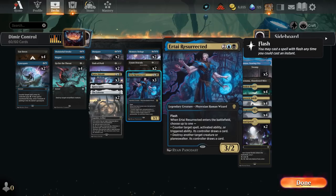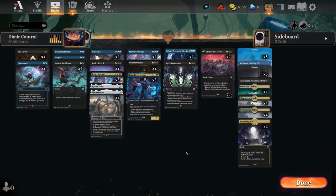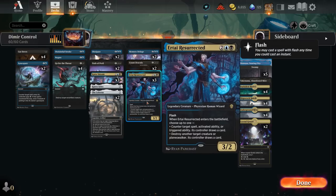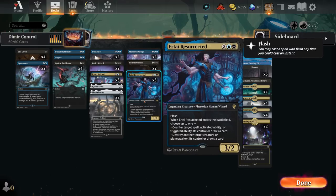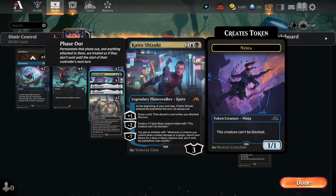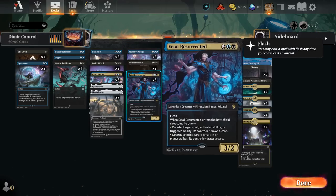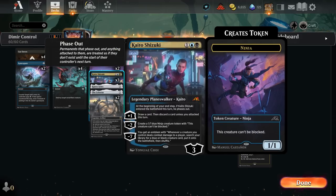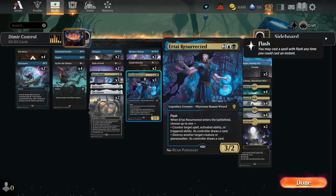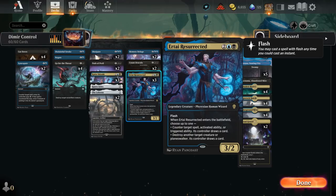We also have Airtai Resurrected. One of the ideas for the deck was that it is usually hard to keep up tempo with this kind of control — usually in the first 4-5 turns you are falling behind slowly but surely. Airtai Resurrected is a great tempo play, usually nobody expects it, so the blocks you get with it are amazing. And one cool thing is that Kaito Shizuki draws cards when you have a creature. Usually you don't have a creature because you're a control deck. However, if you counter something like Invoke that was supposed to kill Kaito, the Invoke is countered, you have a creature, they're tapped out, and now you untap, attack, draw a card from Kaito — and probably control the game from there.